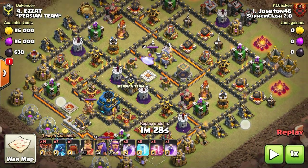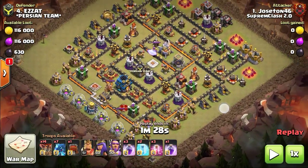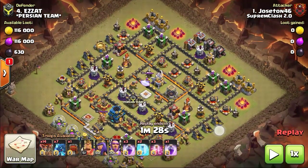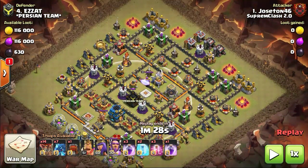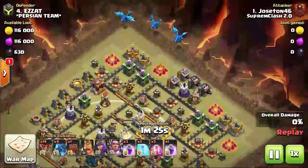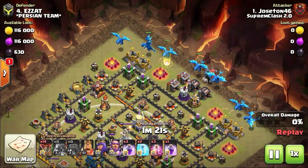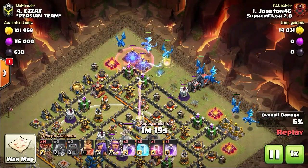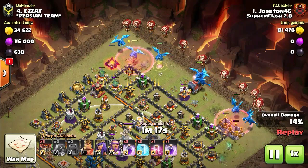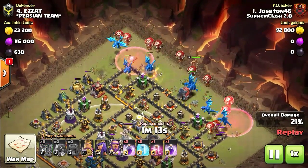Today we are showing you how worthwhile the brand new Town Hall 12 troops are in clan wars, considering the stress of playing clan wars where new experiments are a bit too risky and could cost you dearly. The key is to make sure we get good high-percentage 2-stars or 3-stars if luck favors. For luck to favor you, you've got to be brave strategically.